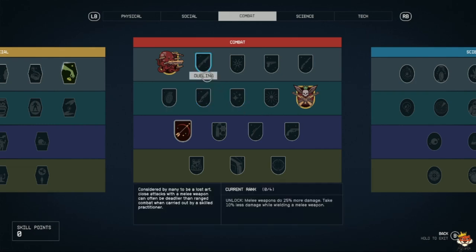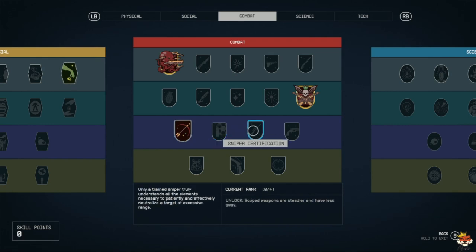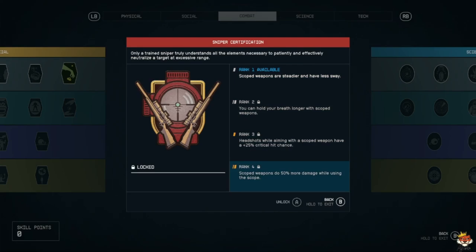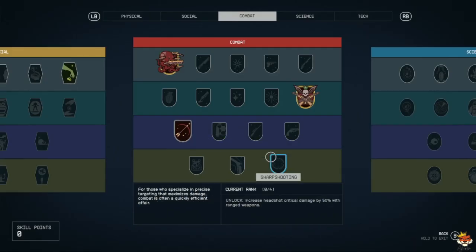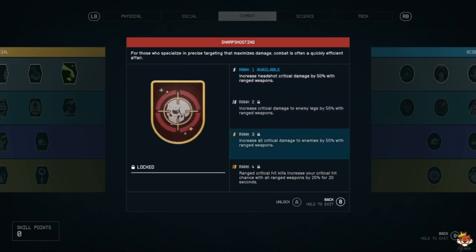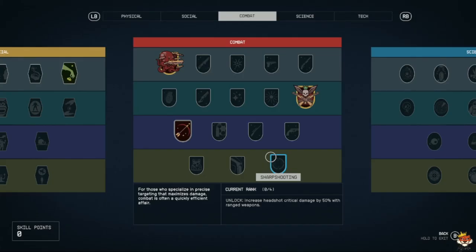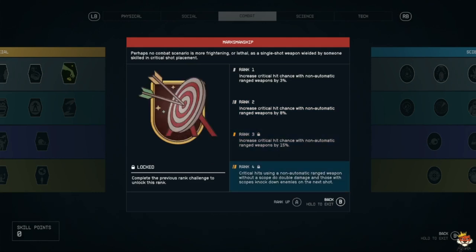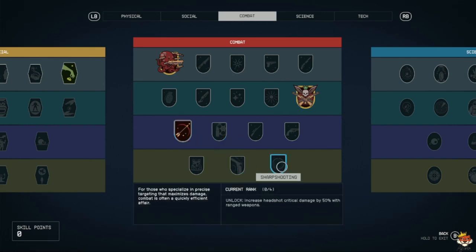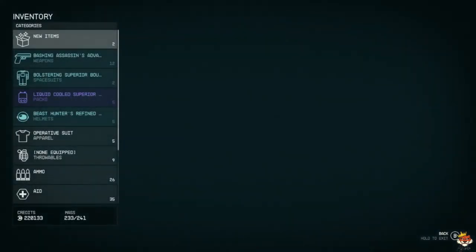Once you have your physical and stealth/concealment done, definitely go into ballistics if you haven't already, then rifle certification if you're into rifles. If not, you can go pistol or shotguns. If you want to be more melee, go dueling. Then go into marksmanship, and your snapshots — they do a lot more damage. Once you're done with that, definitely go sharpshooting: headshots deal 50% more damage, critical damage to leg shots up 50%, any range critical kills increase your critical hit chance with all ranged weapons by 25%. So with marksmanship maxed out giving that 15% increase on crit chance, your sharpshooting will be even better. With weapon engineering, you can craft a weapon with powered semi-auto, a nice scope, and a silencer.